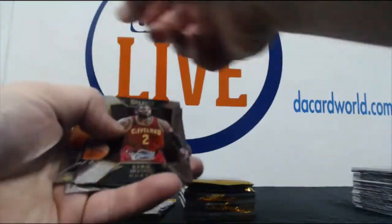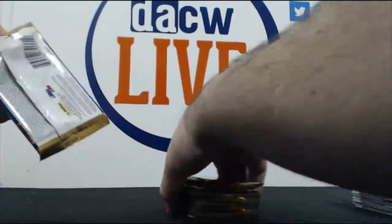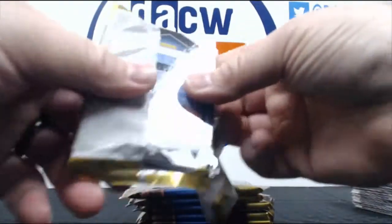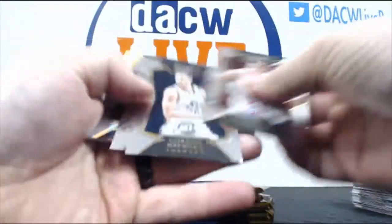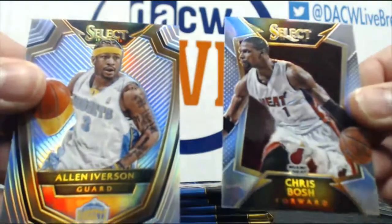Just a filler card. TJ Warren rookie. All right, so we have one more hit. That'd be sweet if it were an AI auto. We have Allen Iverson and Chris Bosh prisms.